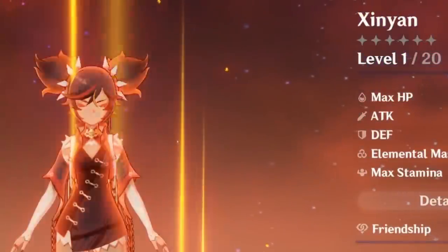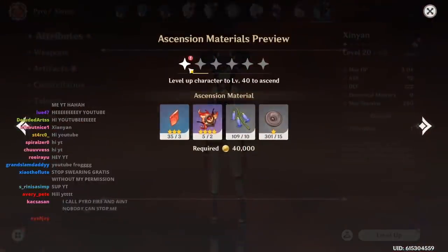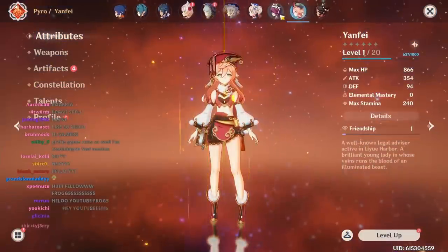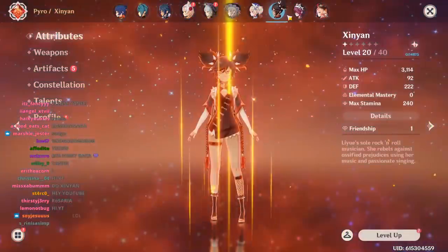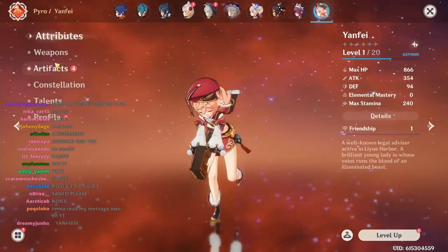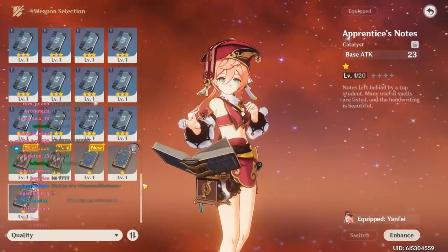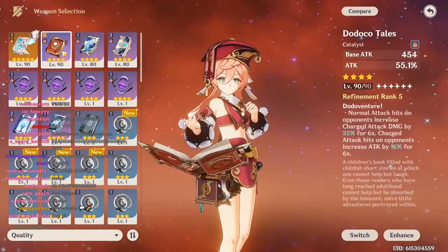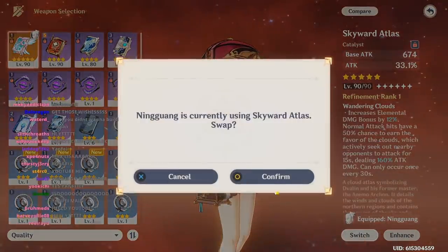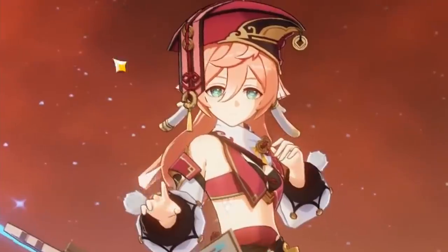Right now I only have 3 level 1 characters, because I did the thing where you level up your characters to 20, and then you ascend them, and then you get a free wish. So I did that with most characters except these 3, so I only have 2 options left - Yanfei and Rosaria. Between the two, I've decided to max out Yanfei. I'm gonna give her the beefiest stuff - a level 90 Skyward Atlas. Let's see how strong I can make a level 1 Yanfei.